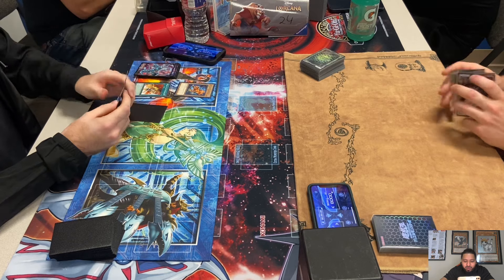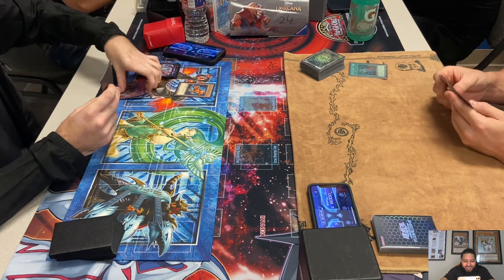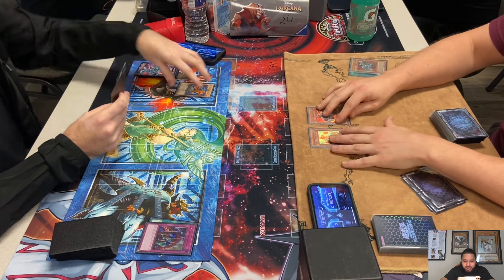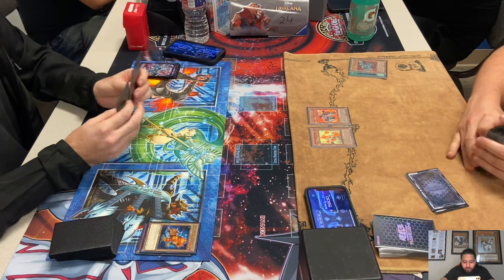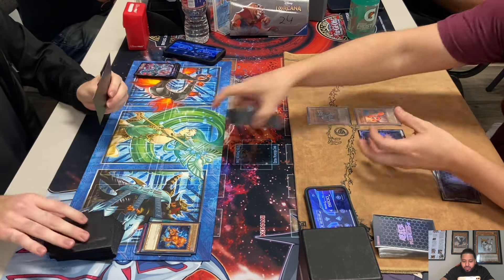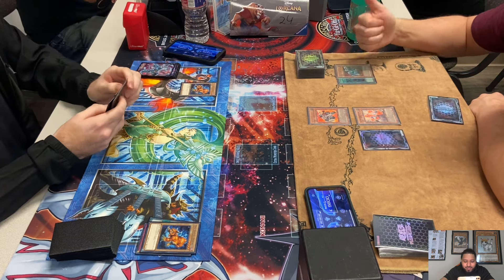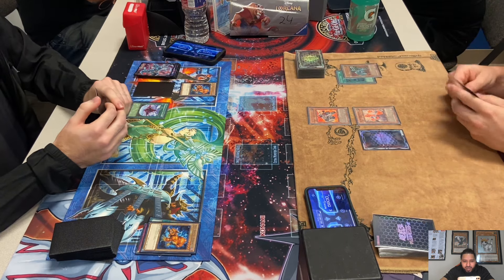Game 2: Matt Burns summons a vanilla, activates Heart of the Underdog, sets a back row and passes. Heavy Storm — okay, it's Skill Drain Heart of the Underdog. Lynch summons Gear Frame — this is not looking good for Matt Burns. He took a minus one, pitches Fortress for Fortress, attacks for 600. He equips Gear Frame and passes. Come on Heavy... Heavy Storm!